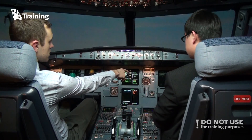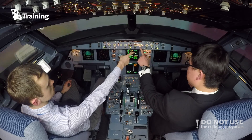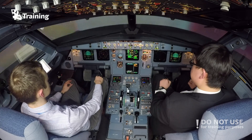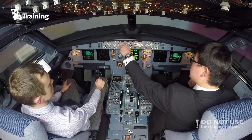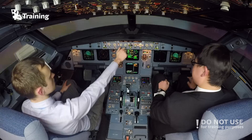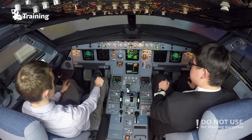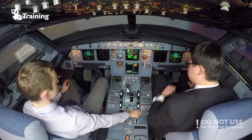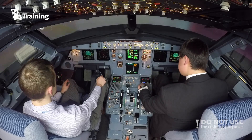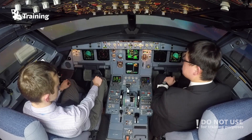Let's set autobrake medium, arm approach mode on the autopilot. Approach mode armed. ILS on my side, ILS on your side is on. Let's turn heading to 0-9-0, set. 2-9-0 set. Command for flaps 1. Flaps 1. Speed check, flaps 1. Activate approach phase on the MCDU. Confirm. Confirm. Approach speed 140, landing 134.